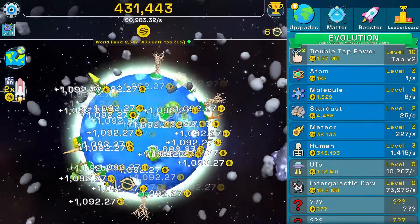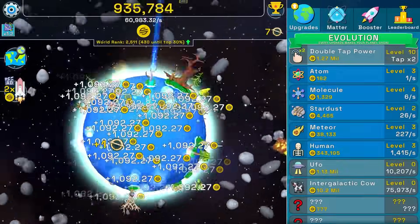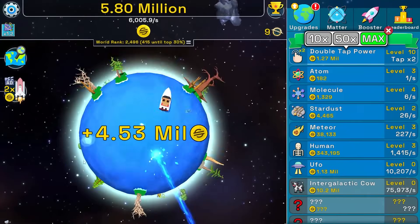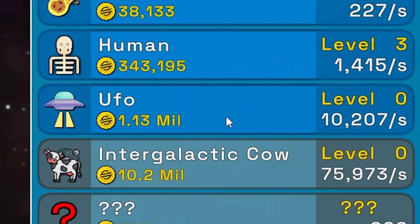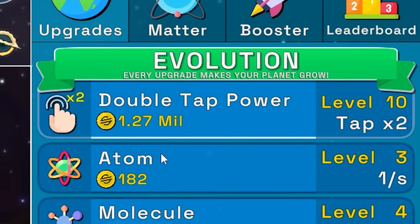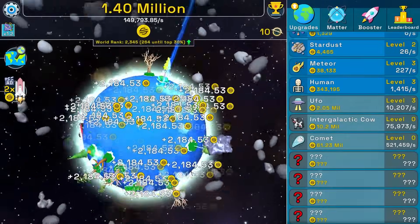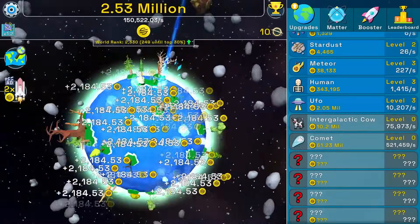I'm sorry it's not money, it's scam coins — the value is about to drop to zero and we're gonna lose everything. Look at this: 4.5 million! Watching an ad for it — we got 4.53 million. Buying the UFO gives us 10,000 per second, buying another, then double tap power, then another UFO. We're about to make 150,000 scam coins per second.